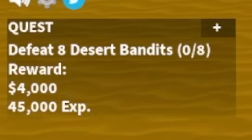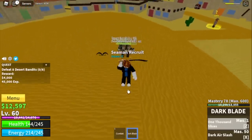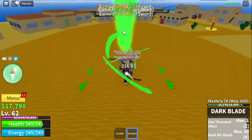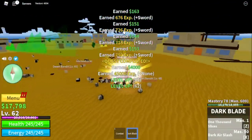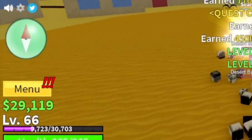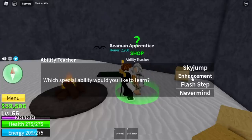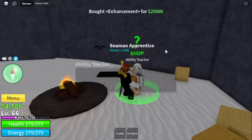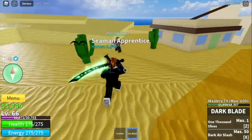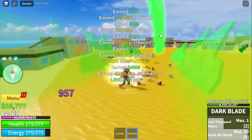Our first target is the desert bandits. Now we can use two skills to damage the enemy — we already unlocked the Dark Air Slash. Grind more than 25,000 bellies and go to the frozen village to buy the enhancement. This increases your damage: without Haki it's 134, with Haki it's 143. The damage will also increase when you level up your Haki.